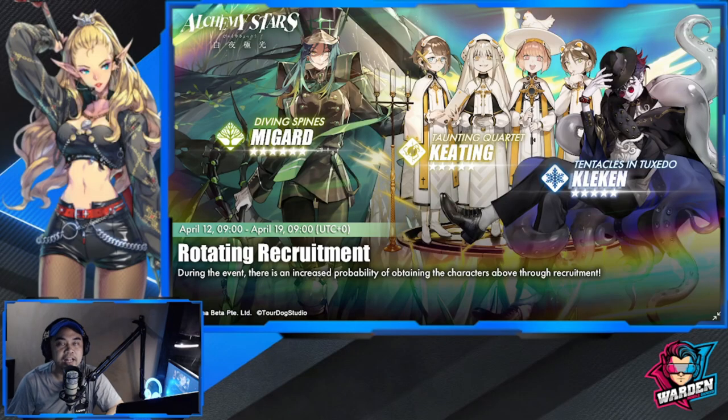Hey everyone, welcome to Alchemy Stars. We have a new rotating recruitment banner and a few Aurorians to discuss - two five-stars which are Kleken and Keating, and one six-star which is Megard. Let's take a look at Keating first.